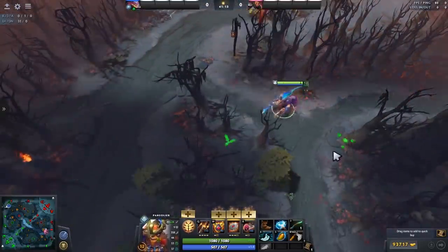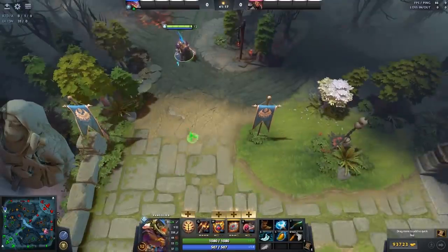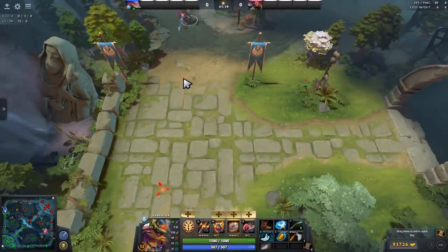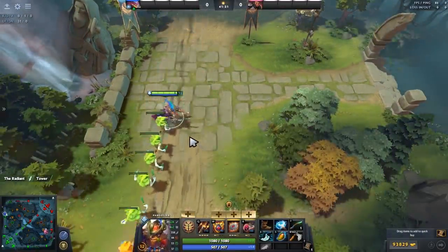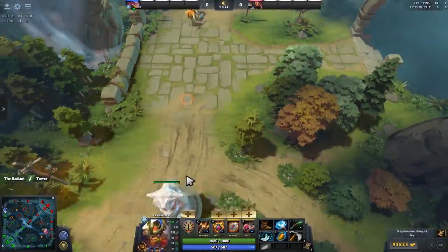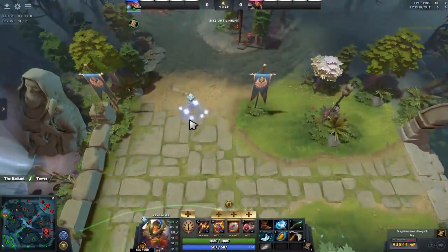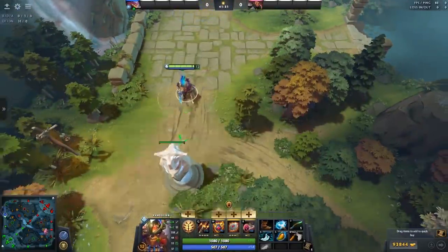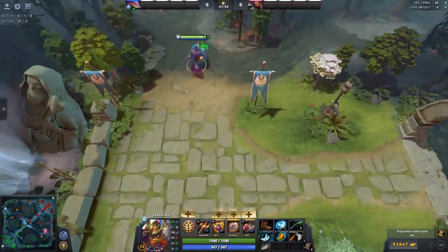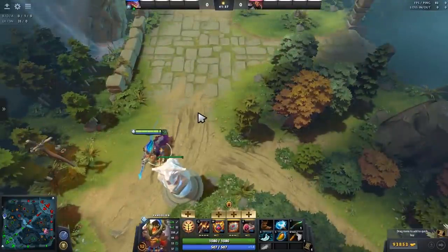Now moving on to Swashbuckle — one of the things to talk about is playing defensively. Sometimes when people play defensive they'll be running back to their tower and use it like this. The problem is that when you go like this you're now turned in this direction but you'll want to run the other way. So a lot of the time using your Swashbuckle in the direction you're planning on running next is really important.